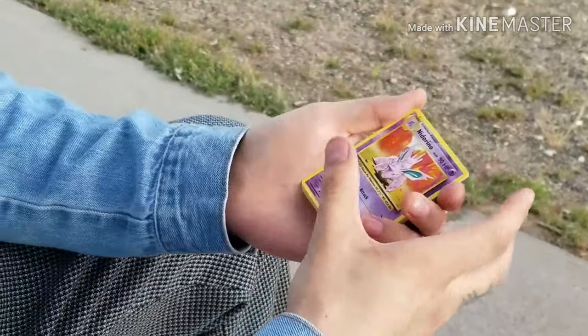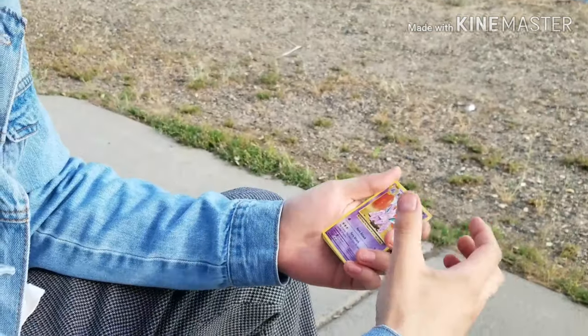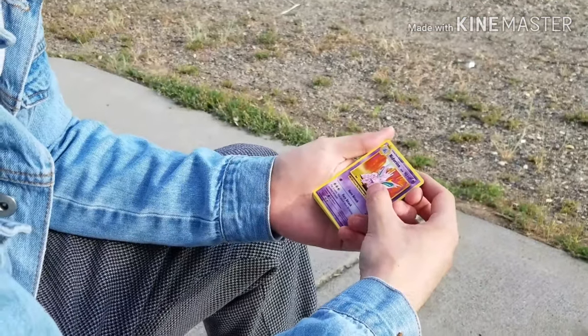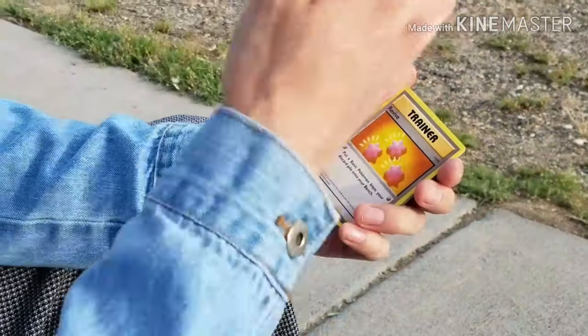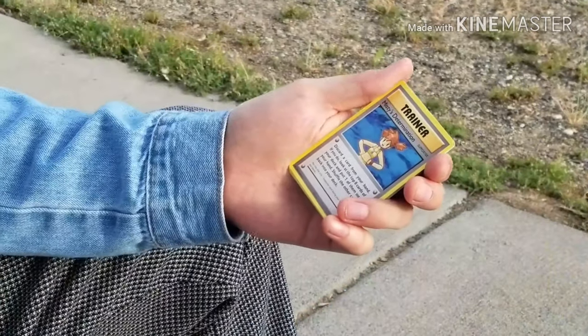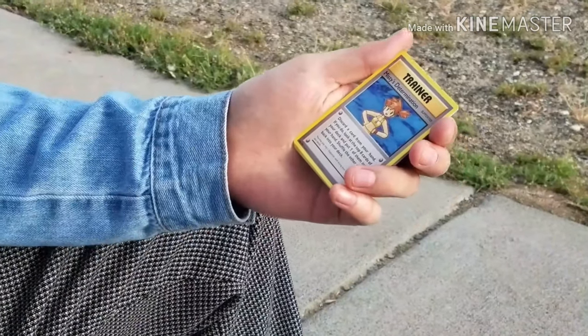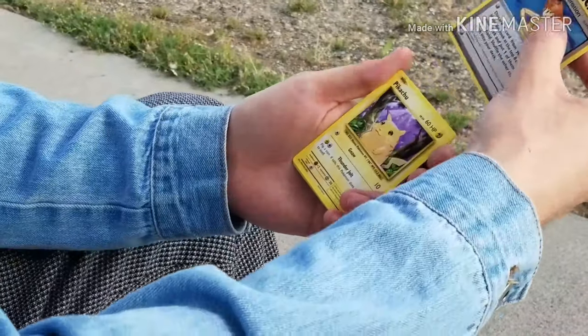I totally forgot — because I was opening Evolutions, it's like these are the old reprints so this is dope. Nidorino — savage. Got a Revive trainer, I don't even have one of these so that's cool. Misty's Determination — just fire artwork on all of these cards in Evolutions, I need to complete this set honestly.